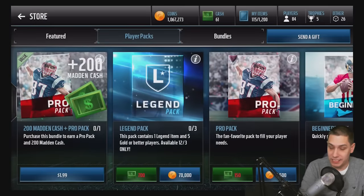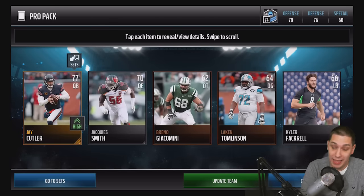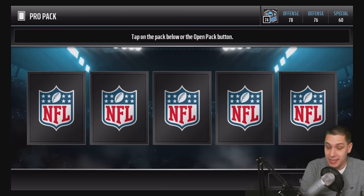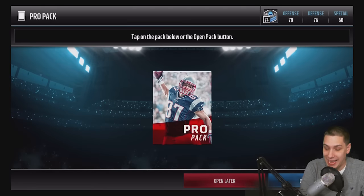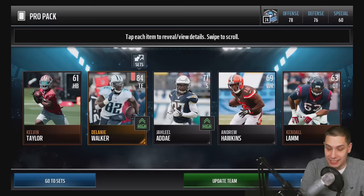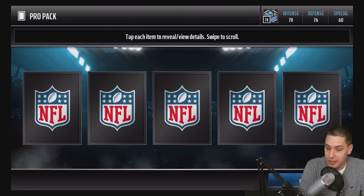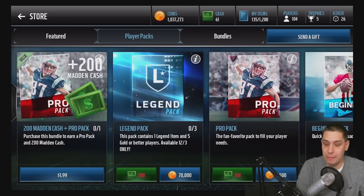We get a Marcus Wheaton — nothing special. I've had a lot better luck on mobile than console with pack opening, so maybe we'll get the Jerry Rice today. That would be my first legend since Madden 15. We get a Tremont Williams in our third pro pack. At least a Delaney Walker — he's a good tight end. I don't have a great team here in mobile yet, so he'll probably be my new starting tight end. Final pro pack and we just get a Eugene Monroe — unfortunately not anything great out of that pack opening.